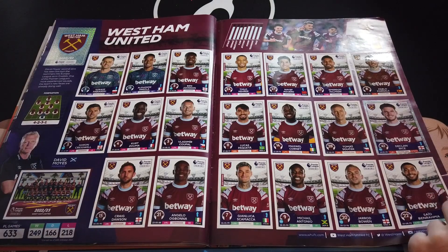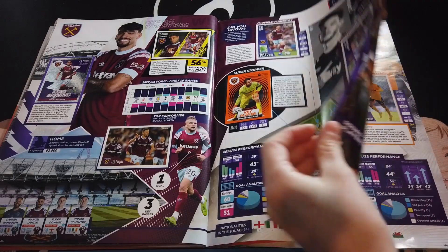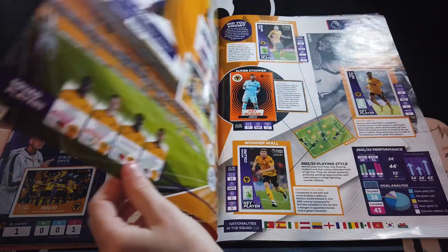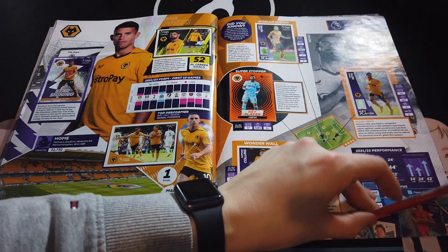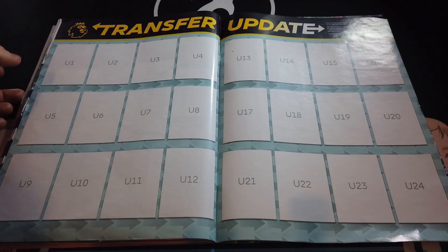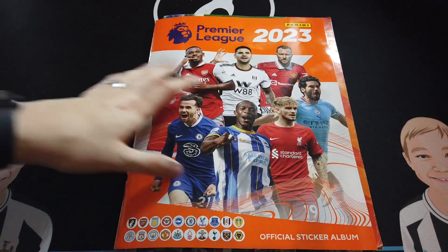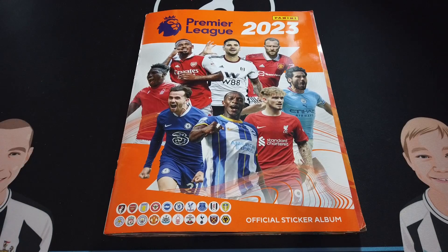West Ham - tick! Wolves - I think Wolves was the hardest team for us. We still need four for the first page and three for the second page. All together we need 24 stickers, not including the transfer updates which are coming around February.